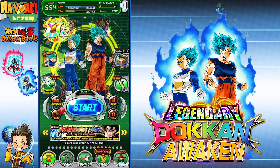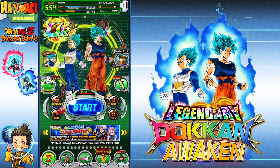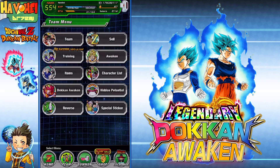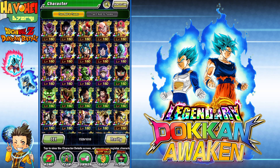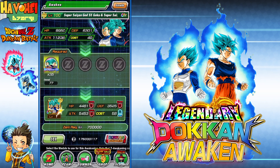I will have all the LRs on the global version of the game and I was lucky enough to pull this in one session and didn't have to go like 2,000 or 3,000 Dragonstones, which I was well prepared to do. So I might be going back on this banner again. But first and foremost, let's go ahead and awaken this guy here. It takes 35 of these new Beyond Blue coins to TUR the unit, so let's go ahead and do that.